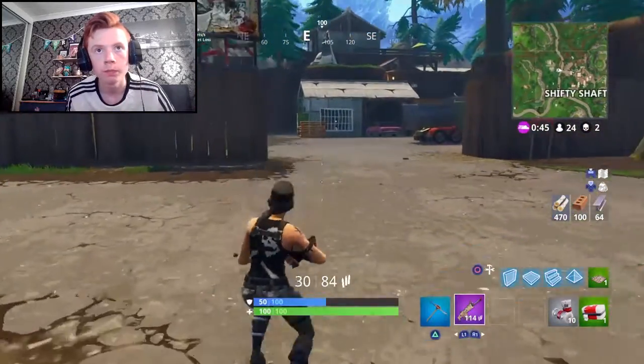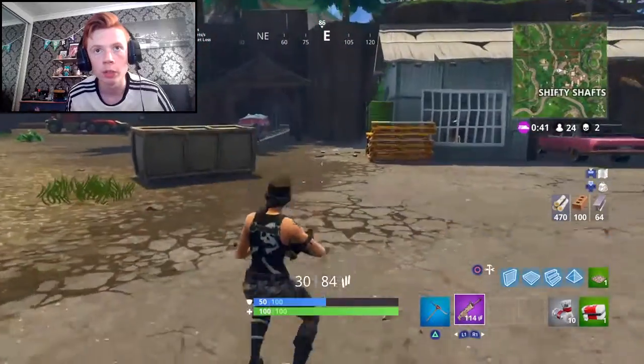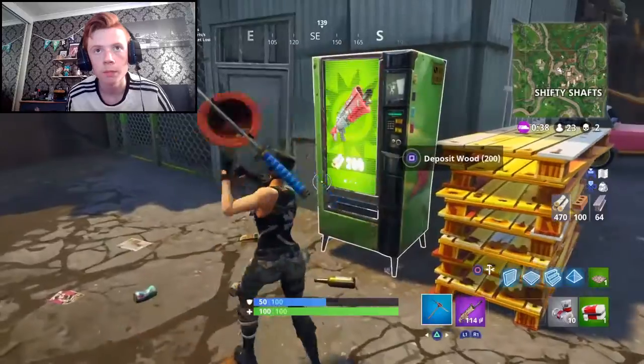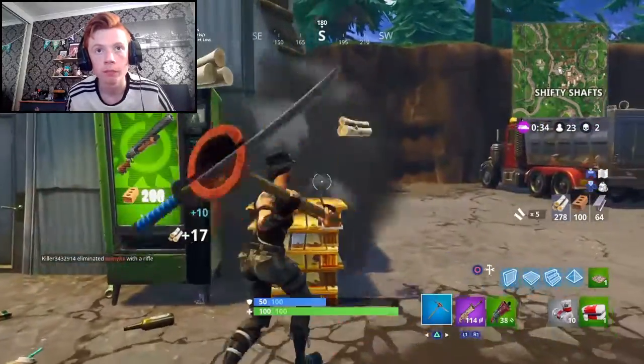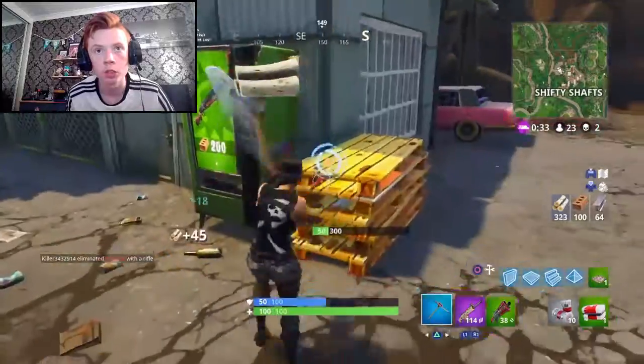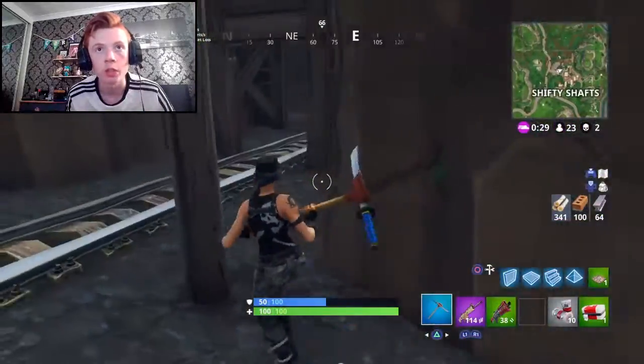It's a green vending machine. Some wooden pallets here as well — I'll grab them, they give you a load of wood and you need materials for this challenge. Oh, green tac — I'm going to get that, definitely. Okay, at least we have a shotgun then. It's a green one so it's decent — it can get the job done. It's not too much of a difference between the green and the blue.